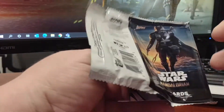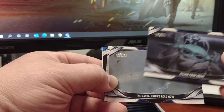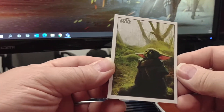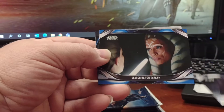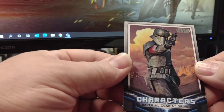Next pack. Let's get a Child insert. So the blaster is $20 a box versus a hobby box, which is upwards of $180 a box. So you can get close to six retail boxes for the price of a hobby box. Oh, there's a little Ahsoka, searching for Thrawn Blue, and then our Imperial Combat Driver character card.